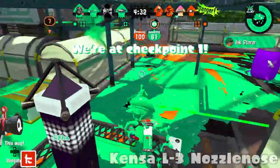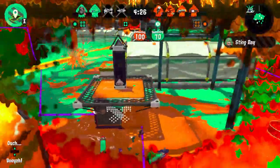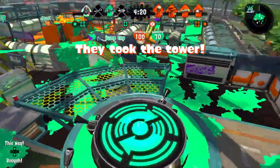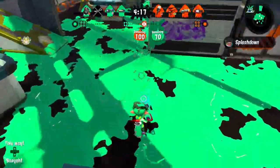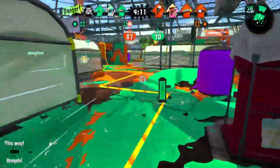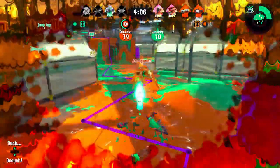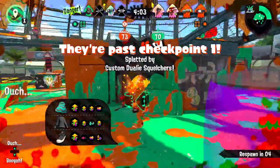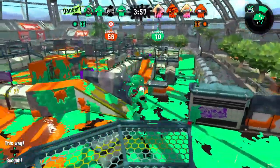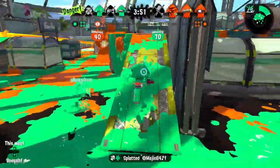Next I have the Kensa L3 Nozzlenose. I feel like it would be great — it has Ultra Stamp which allows it to do some crazy things, and it has Splash Wall which lets it play more defensively. With the other L3 kits meant for aggressive play, the Kensa L3 being more defensive is a fine choice. Splash Wall lets you defend yourself while shooting, and it's basically H3 on easy mode.